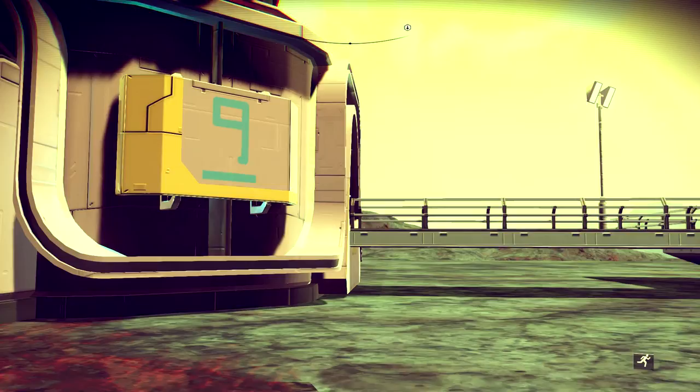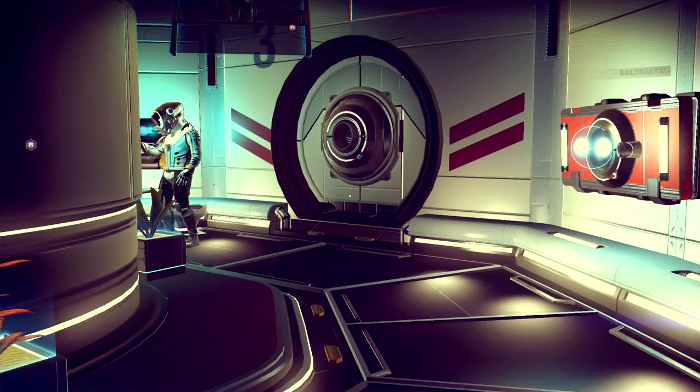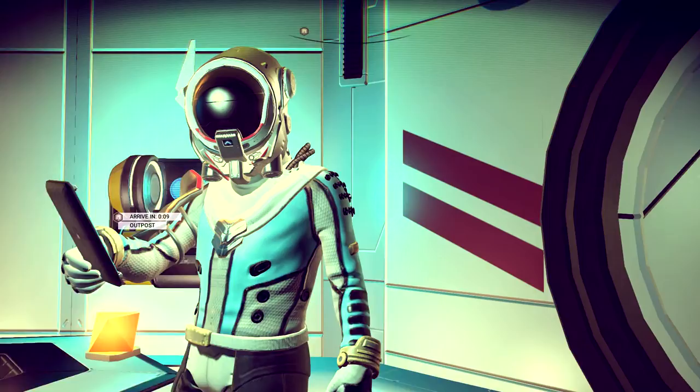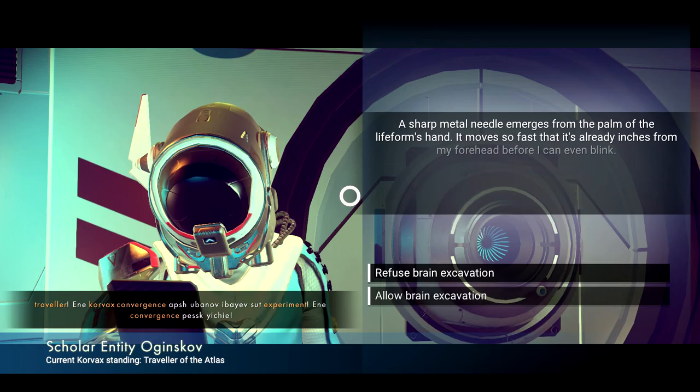There's supposed to be an unknown alien or alien life form in here somewhere. Oh, hello - there you are! A scholar entity. Oginskov - yes. Traveler. Corvax convergence - experimental convergence.